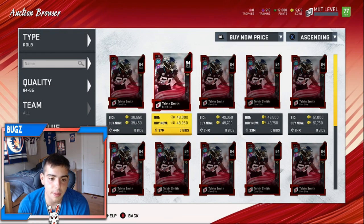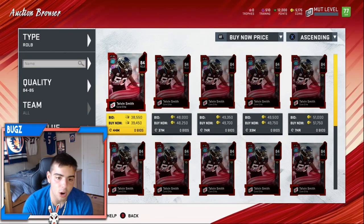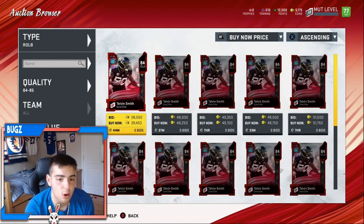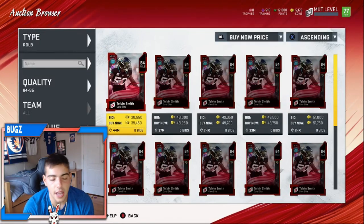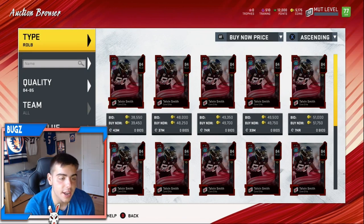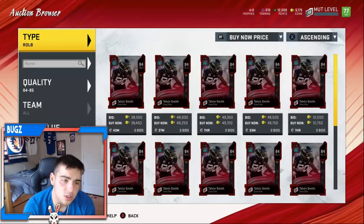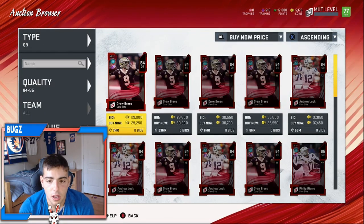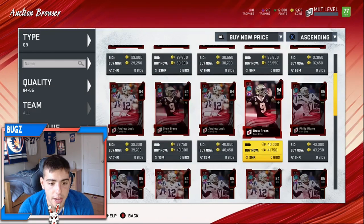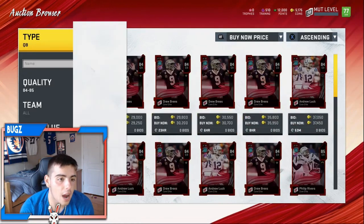Look at this 10k price gap - if you buy this you're gonna lose coins because nobody's gonna buy the card at 47k. This is a perfect example that the market is dead and nobody's on the game. Who wouldn't buy this with a 10k gap? Melvin Smith is a beast too. There are a ton of investments in the game right now - Drew Brees for 30k seems like a steal, Andrew Luck's a steal, Philip Rivers - literally all these cards.